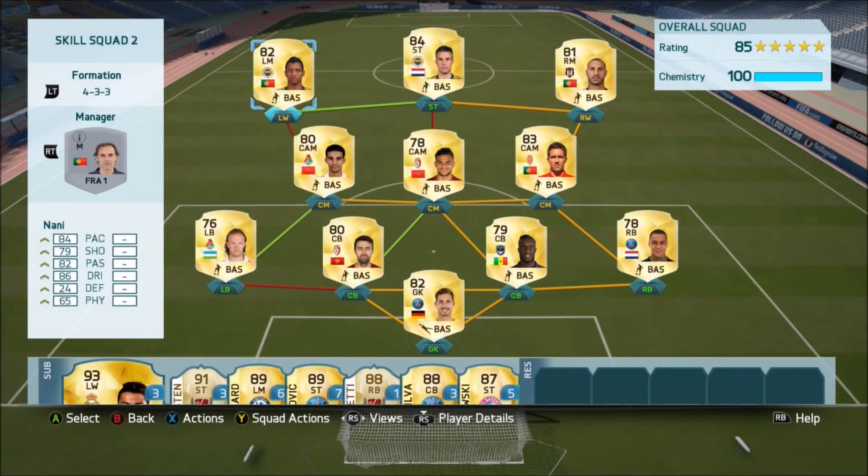Moving to the strike force of this 10k team. We start off in the left mid position with Nani. He's a great player — one of the main options there for the cheap Ronaldo. 5-star skills, really good pace, great passing, good dribbling, and great shooting as well. He's the third 5-star skiller in the team, and he's a great player for around 1k for an 82-rated player with 5-star skills. Those stats, you can't really ask for much more. He has scored me some nice goals in my latest compilation.